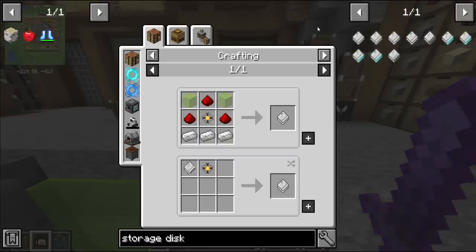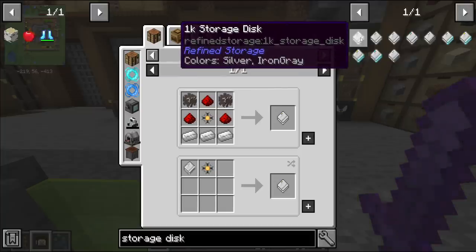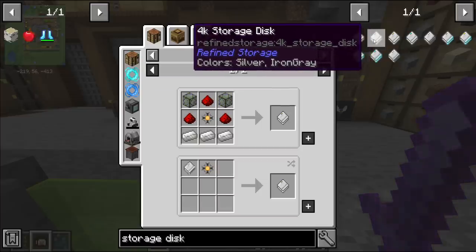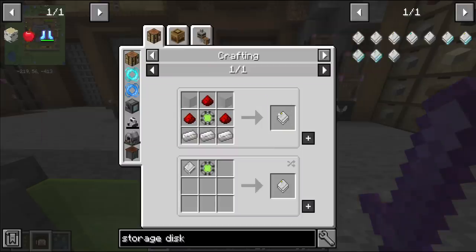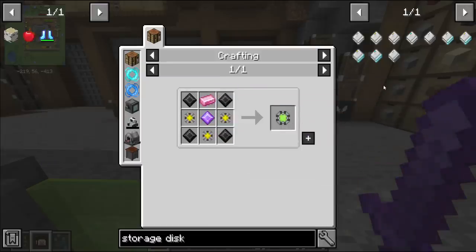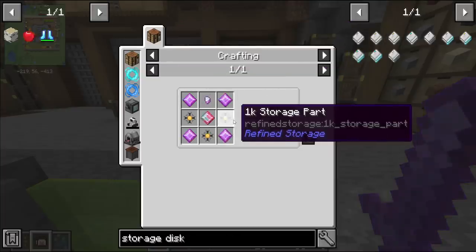There are a bunch of different storage disks: the 1k, 4k, 16k, and 64k. The 'k' is a thousand, so this stores one thousand items, four thousand items, etc. It's cheaper per slot the higher up you go - a 4k requires a 4k storage part which requires three 1k parts. A 16k requires three 4k parts, which is actually 12,000 not 16,000, so you get a bonus. However, every other component is much more expensive, so it's about being smart. I think the 4k is a good start.